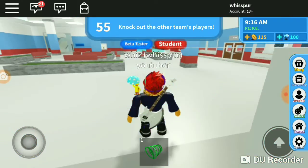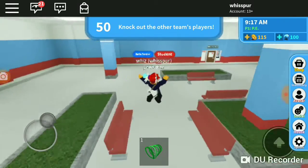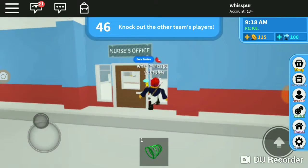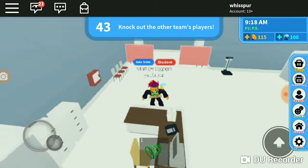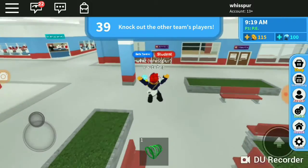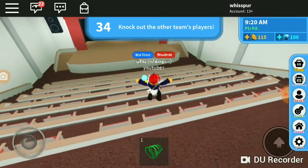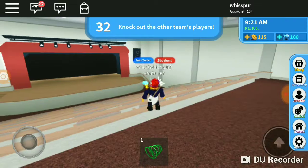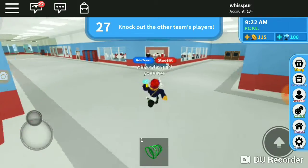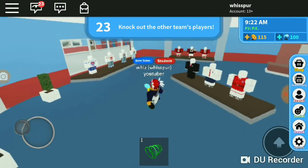Inside of the school is much bigger — way bigger than number one. They have a nurse's office, a second floor like the other one does, and an auditorium that's about the same size. They also have a closed area where you can buy their school spirit.